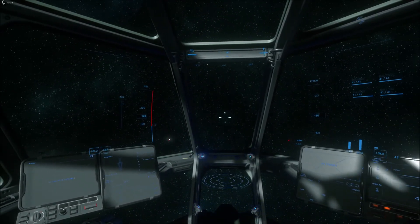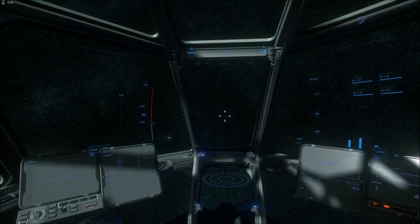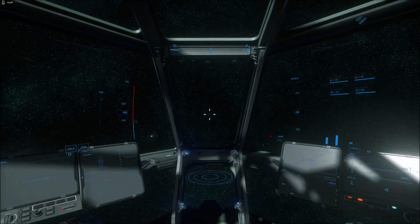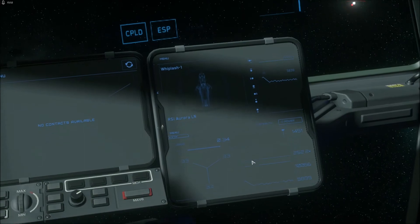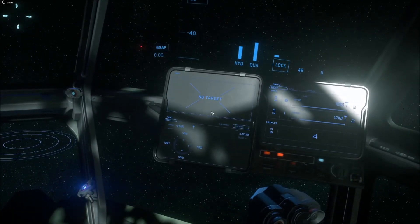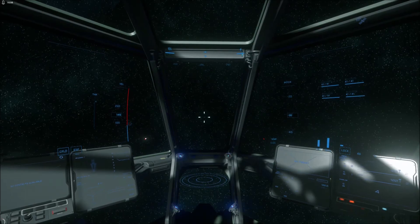I think that about covers it for the new HUD — it's a pretty cool change. There are a lot of familiar bits and also a lot of new bits to get used to. I love the addition of the compass, the pitch indicator, the altimeter, and I think it presents information in a nice clear way. We really now just need a rework of these old MFDs, because they've been around for a long time and are in need of work in terms of clarity, readability, and overall usefulness. That'll be coming down the line.